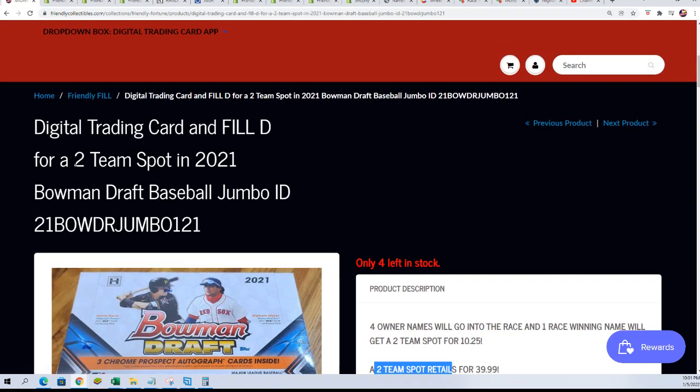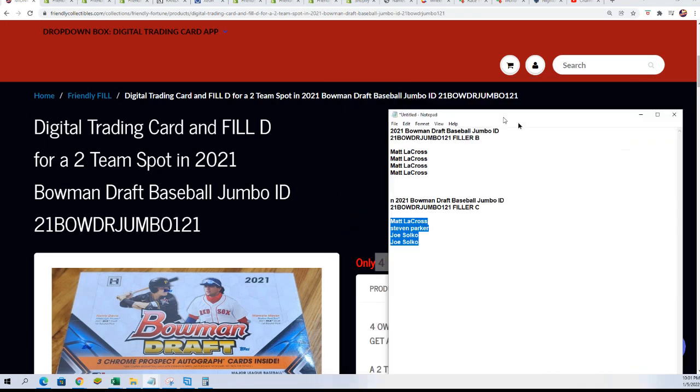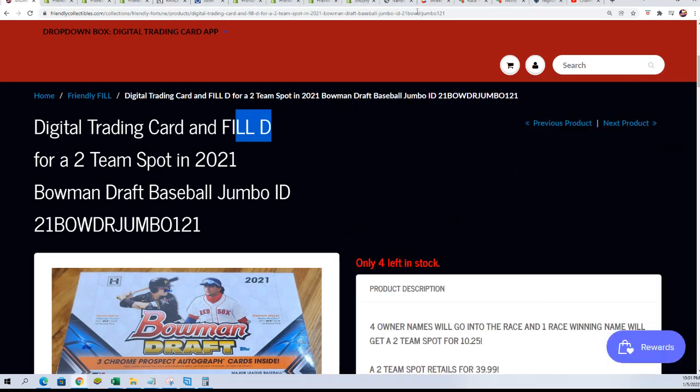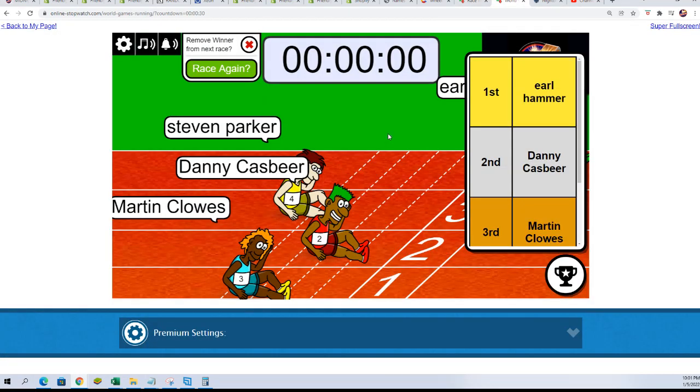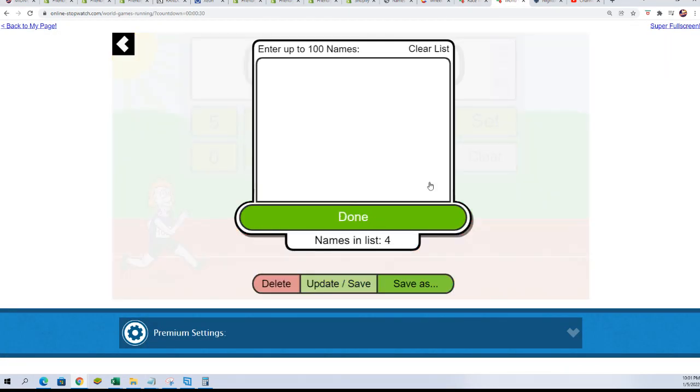It's a two-team spot that is up for grabs, and that's what's up for grabs right now between the four owners that got into Filler C. We're going to run that. This is Filler D, but this is the same thing we do — and this is Filler C. Let's get to it. Let's set this thing up here with our owner names: Matt L., Steven P., and Joe S. Good luck to you guys in this race to get a spot.